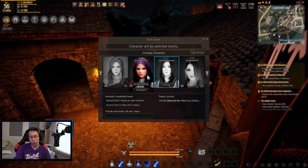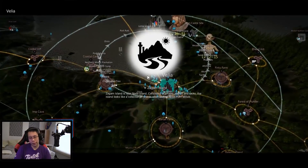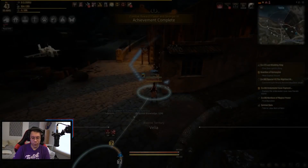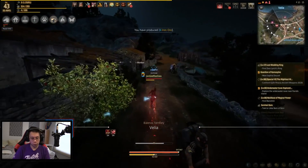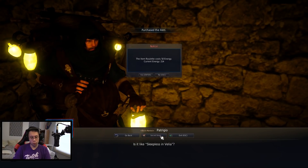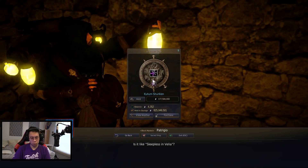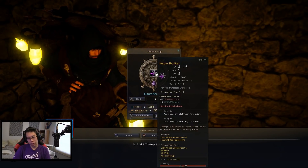All I want is a tri ogre ring — so expensive. Every fail it's like 1 billion silver down the drain. A kudam shuriken — that's actually not a bad price, however kudams are not in a good spot right now.